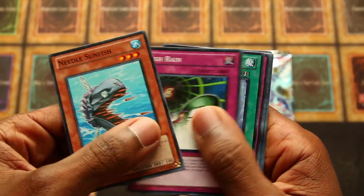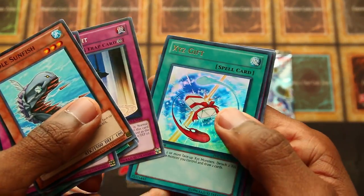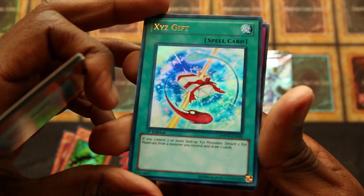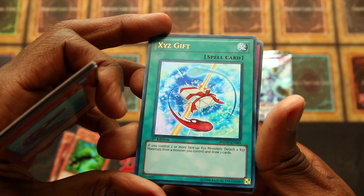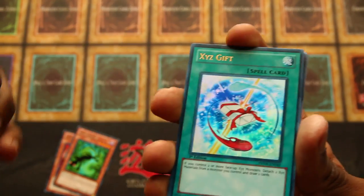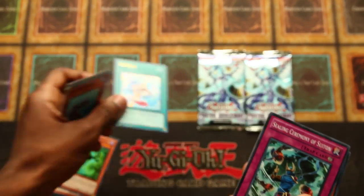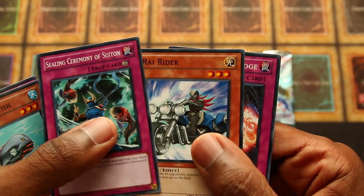Needle Sunfish, Fish Rain, Space Cyclone, Damaged Diet, Copy Knight. Ooh — Ultra Rare, Xyz Gift! If you control two or more face-up Xyz monsters, detach two materials from a monster you control and draw two cards. Not really a great effect, but it is an Ultra Rare — that's sick. Sealing Ceremony of Sutan, Ray Rider, and Evolutionary Bridge.